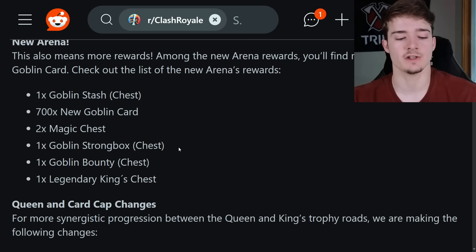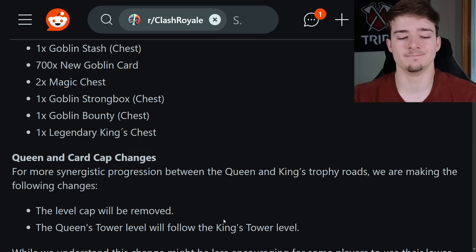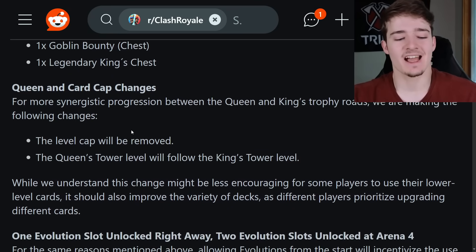On Queen and card cap changes: for more synergistic progression between the Queen and King trophy roads, they're making the following changes. The level cap will be removed and the Queen's tower level will follow the King's tower level. I have a feeling people aren't going to like this — removing the level cap of course makes it more pay-to-win. While they say it should improve deck variety as different players prioritize upgrading different cards, that's the explanation for why they did that.